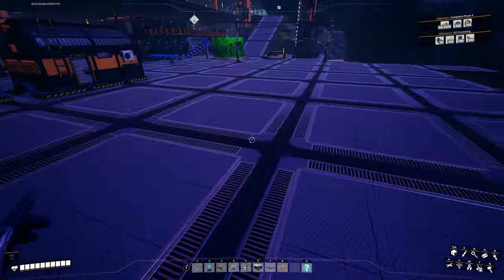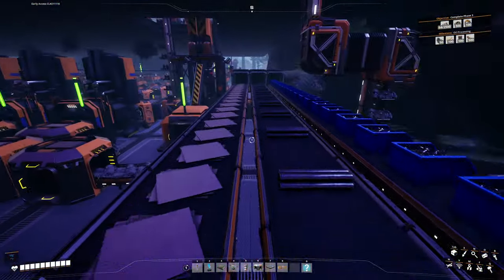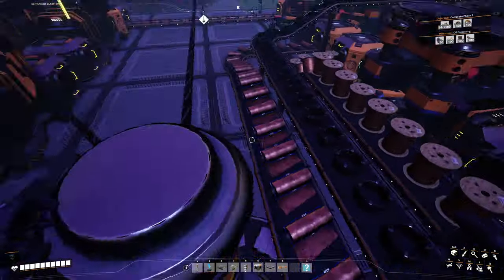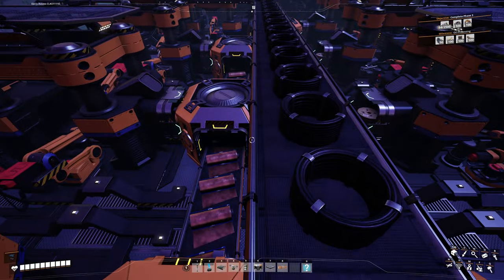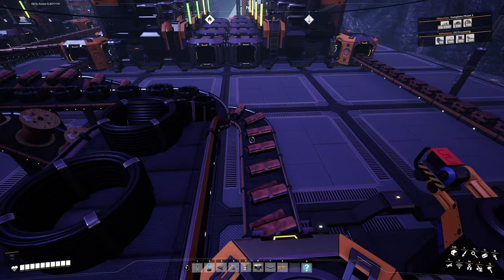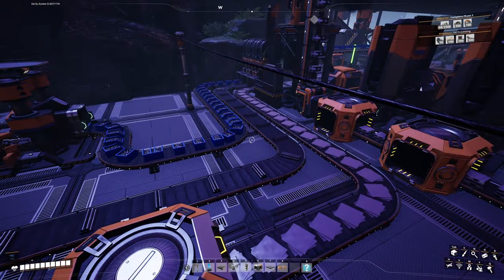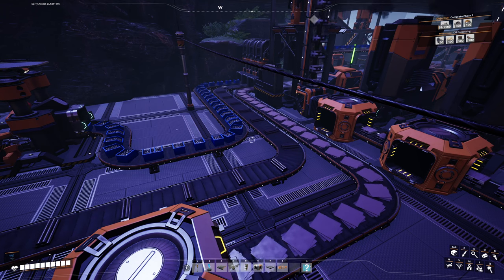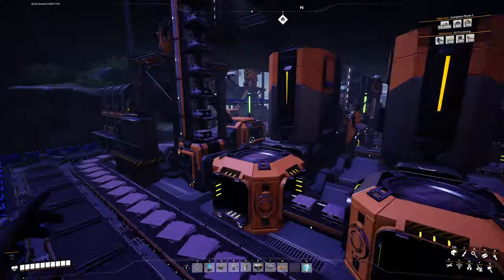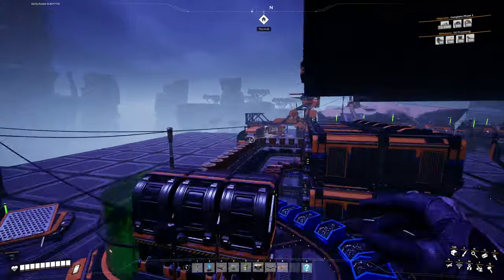I think that's as big as I'm going to make this area. I was driving around today thinking about my factory — as one does — and I realized that all the stuff I'm producing here is being produced at 270 items per minute or less. So I can actually take everything I'm producing on this floor and send it through a single belt to save space. Then I can use smart splitters to wick specific items out of a chain and do smart storage, syncing excess with a single belt.